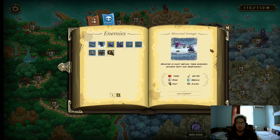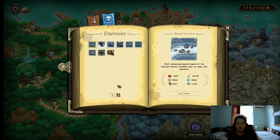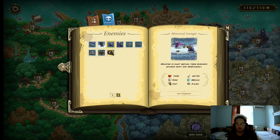Moving on to the Mounted Avenger. This guy is probably one of the hardest enemies in the game. He has 1400 HP, deals between 60–90 physical damage, has minimum magic resistance, is fast, and costs 2 lives. And once you kill it, an Avenger will spawn. How do you deal with these guys? Usually insta-kills — surprisingly insta-kills work very well into them.